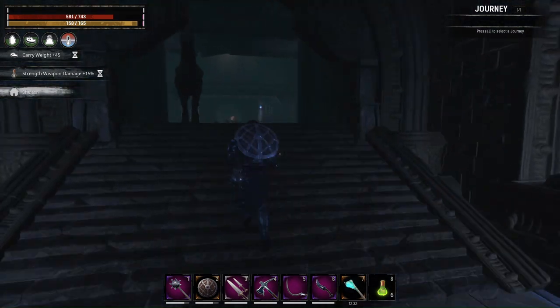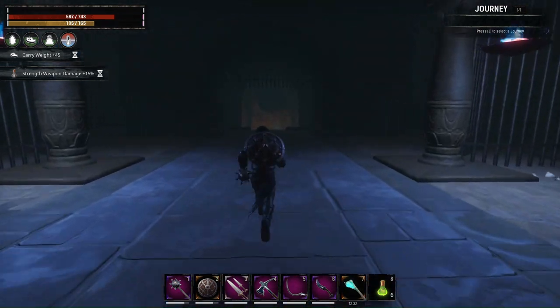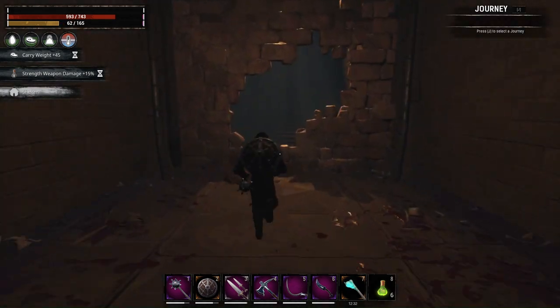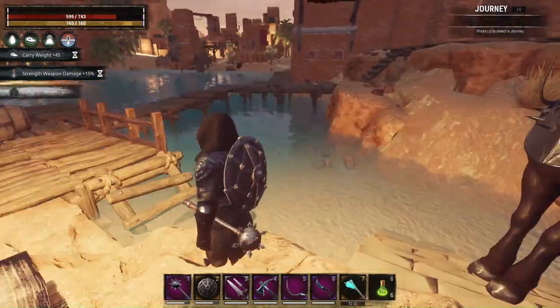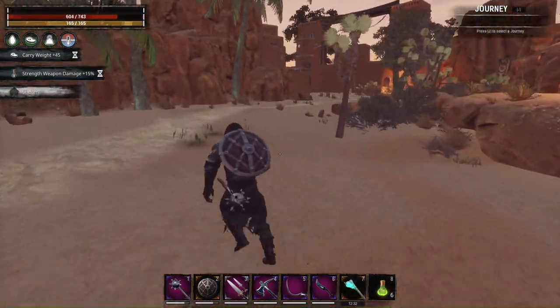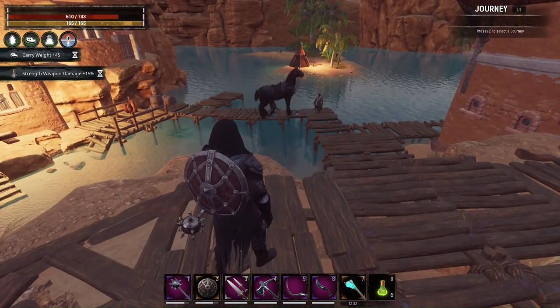The cell doors are opened and we can go through this crack — it will teleport us to the surface. Where is my horse? Now I will teleport back home and I will see you there.